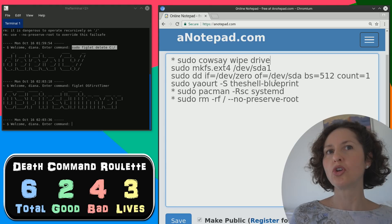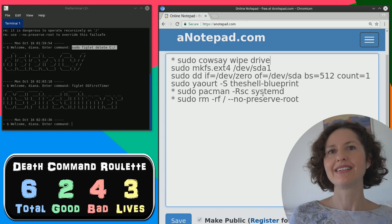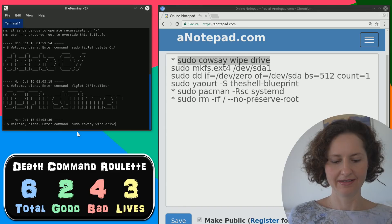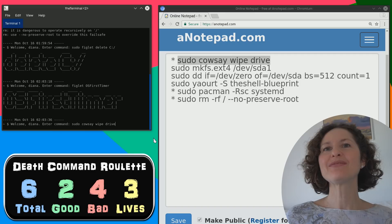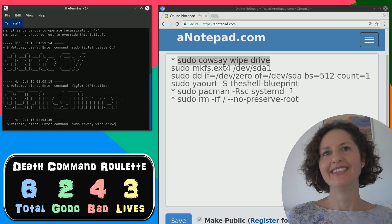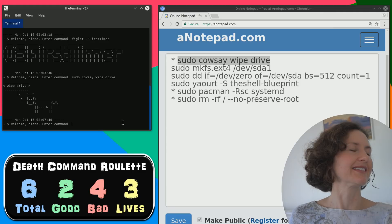I don't like the word 'blueprint' and I don't like 'wipe drive' - but I'm going to take it. You do know that one of the remaining ones is safe. Pac-Man did get you scared before. Diana is taking a risk - cowsay wipe drive. Will it wipe the drive? This is the most intense game of Death Command Roulette. And this one just reminds me of some sort of yogurt in the shell of the blueprint. Done - it's a cow saying 'wipe drive.' Cowsay wipe drive - you can literally say cowsay anything. It's a cow that says whatever you want it to say.